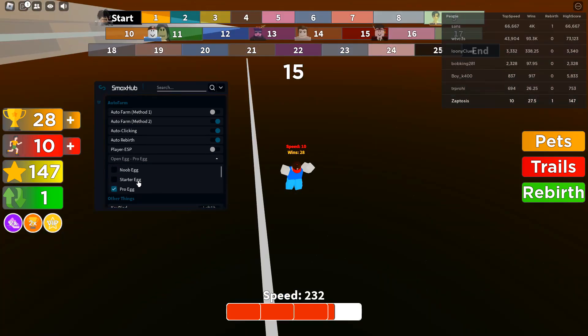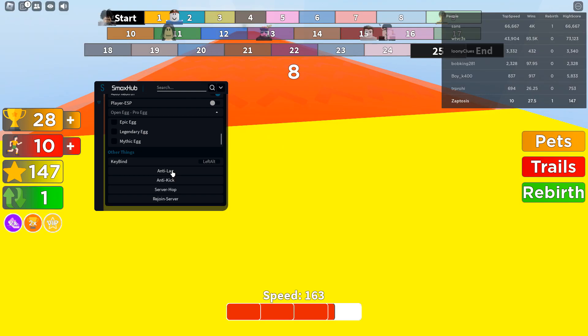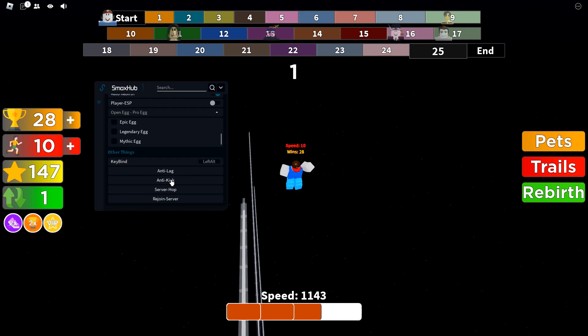Not epic egg — pro egg. And you got other stuff like anti lag, which is just going to remove the textures if you want to make it lag less, and anti kick, which I believe is going to stop you from getting kicked. Personally, I don't know how it's going to do that.